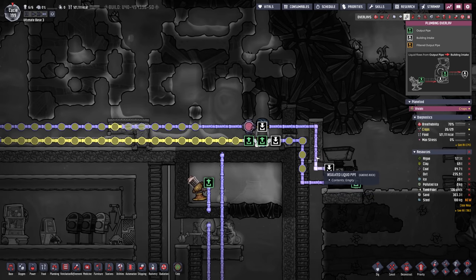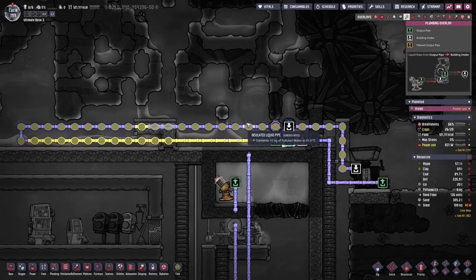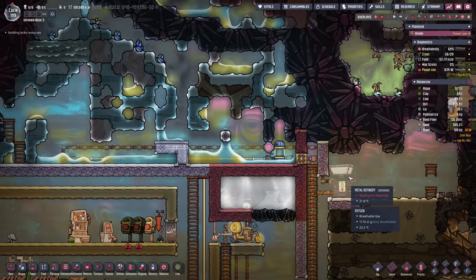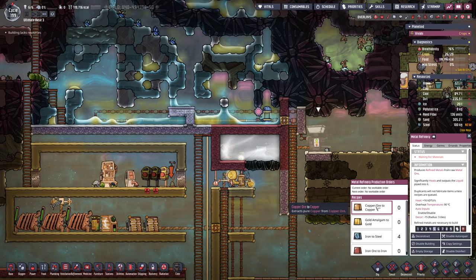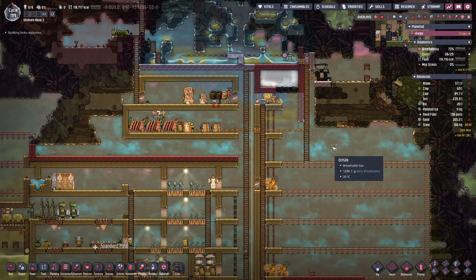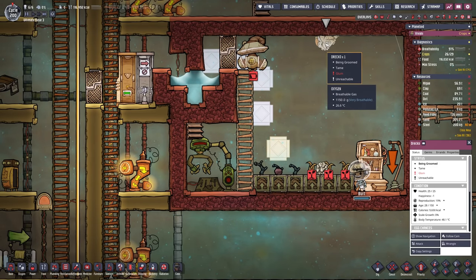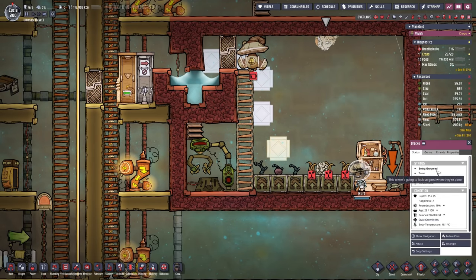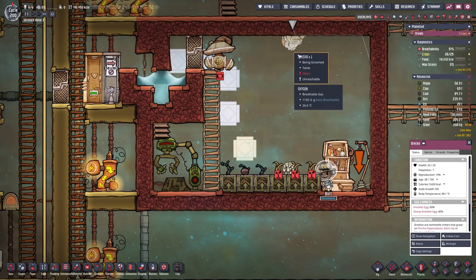If we wanted to craft continuously, someone mentioned we could add a liquid reservoir and give the refinery priority. But I built this first refinery setup more as a passive system — I'm now just continuously crafting things in the background, so it's not something that needs to meet a demand right now. Finally my mealwood can grow again — body temperature below 30 degrees. And glossy draklet chance already up to 40%! So maybe the next egg is gonna be it.